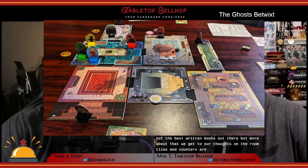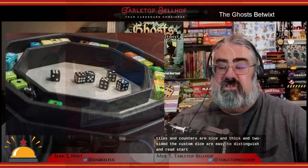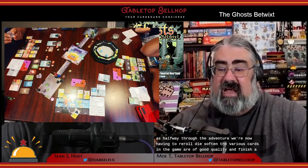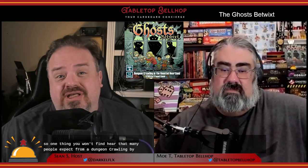The room tiles and counters are nice and thick and two-sided. The custom dice are easy to distinguish and read, though I do wish there were more of them, as halfway through the adventure we're now having to re-roll dice often. The various cards in the game are of good quality and finish and have held up to a lot of shuffling. Overall the component quality is good to excellent, with the biggest problem actually being figuring out how to organize all the stuff.